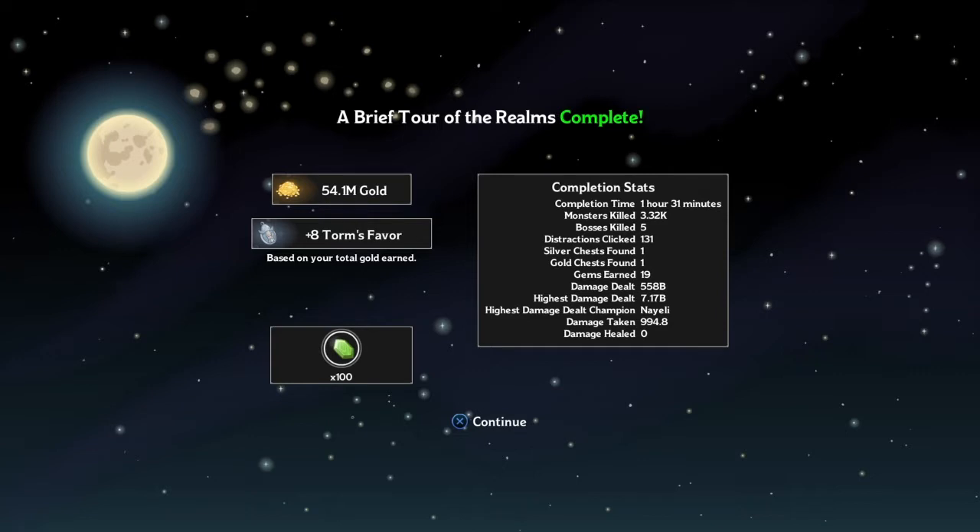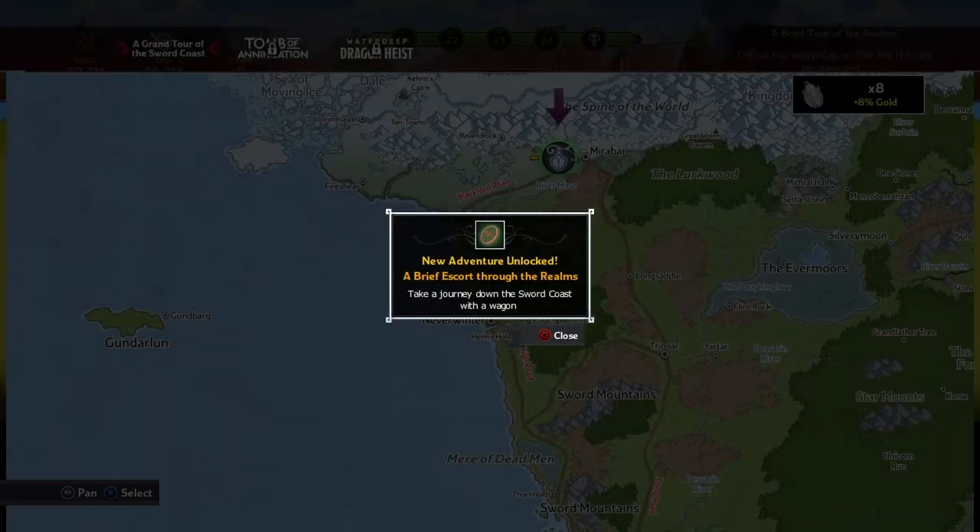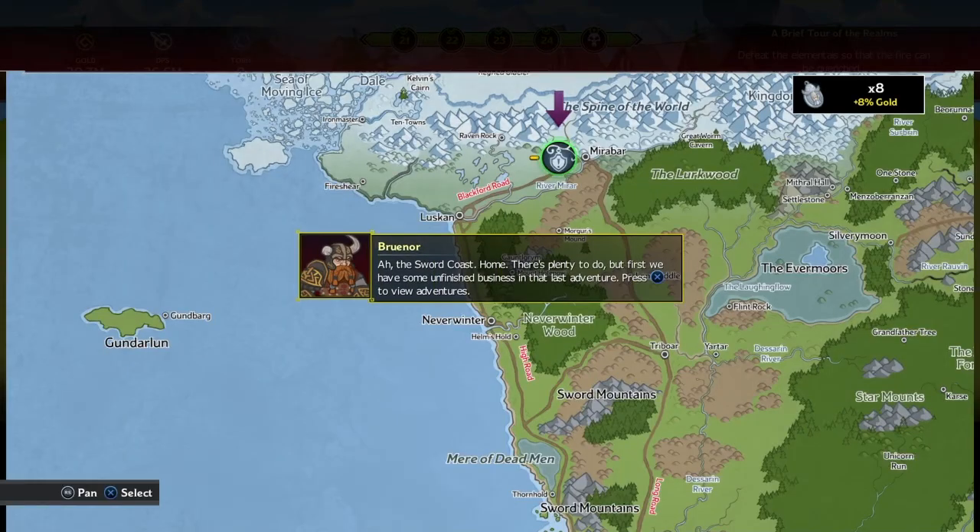That took 1 hour 30 minutes, but I could have probably beaten it in about 25 minutes - a lot of it was just being idle. We're continuing. Got 100 gems and a new adventure unlocked: Brief Escort Through the Realms - take a journey down the Sword Coast with the wagon. Brunar says 'the sword coast, home!'